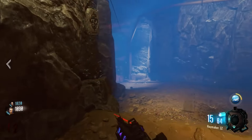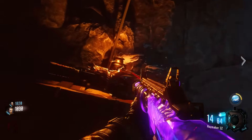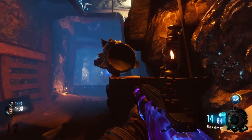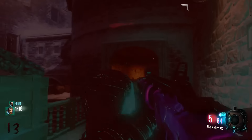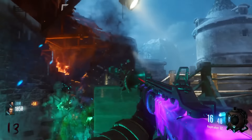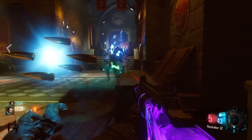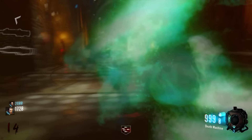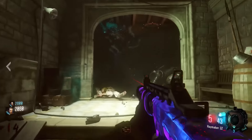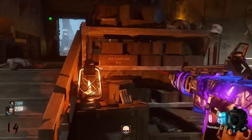Coming in at the number 2 spot is one of the best easter eggs on Der Eisendrache — using the Panzer Claw. There are 3 Panzer Claws around the map, up on a roof or in a tunnel. All you have to do is shoot at it; it drops down onto a box, and when the Panzer is in the direct line of sight you shoot the Panzer Claw in the back and it launches toward the Panzer, killing it instantly. If you use all 3, you actually get a Panzer Claw helmet to wear, which gives you more protection against future Panzers in that game.